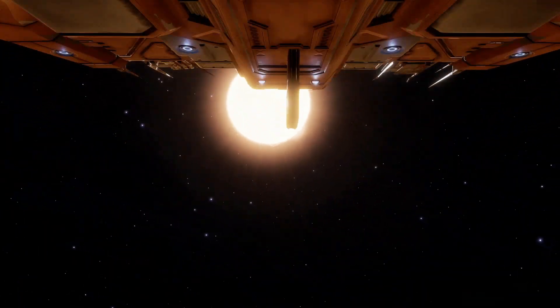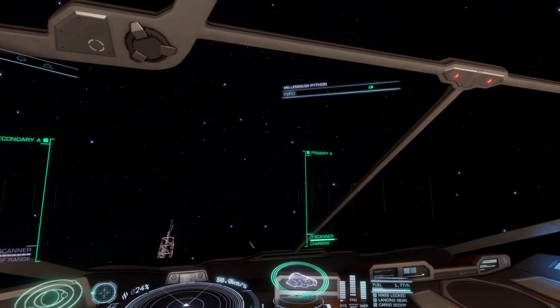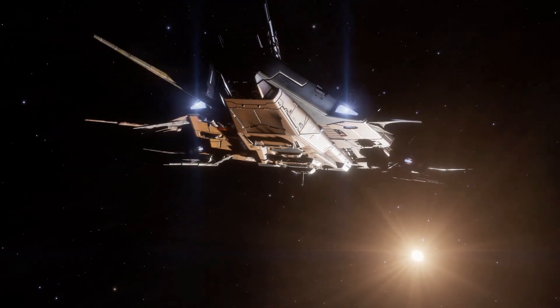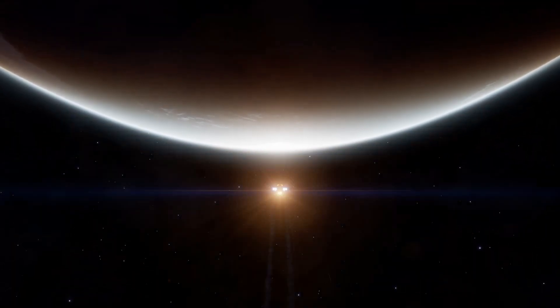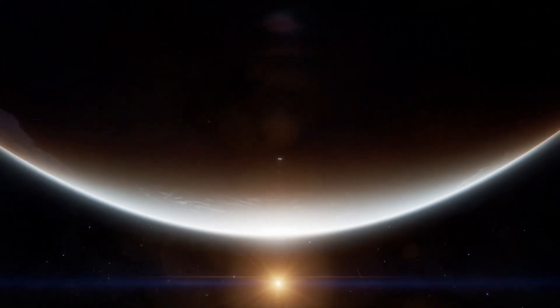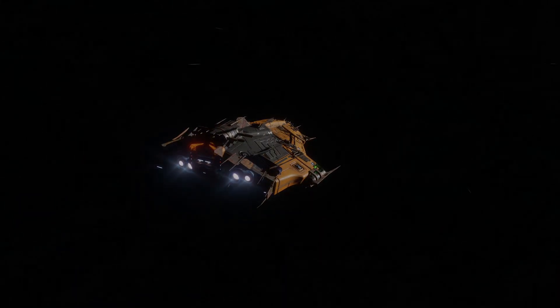The wondrous device that lets us do that is called the Discovery Scanner. What it does is reveal all the radio and wave sources in the system to our ship's sensors. Now we're ready to dive to another level.